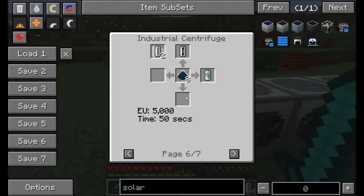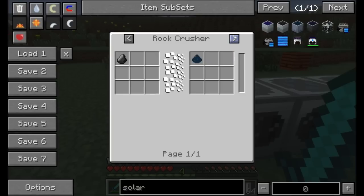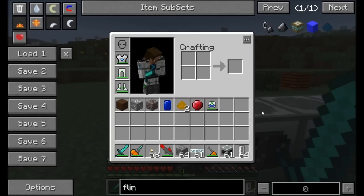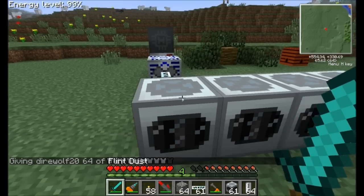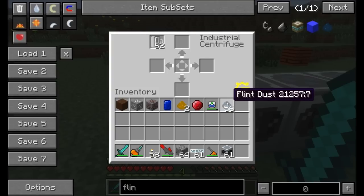So let's go ahead and get ourselves some flint dust. Just macerate up some flint. What I'm going to do is get some flint dust. There we go. Let's go ahead and place eight of them in here. Remember I said empty cells go in the top. And once I put the eighth one in, it should start running. You can see as soon as I did that, it ate up the eight flint dust and the centrifuge is running. It's going to take about 50 seconds and 5,000 EU.